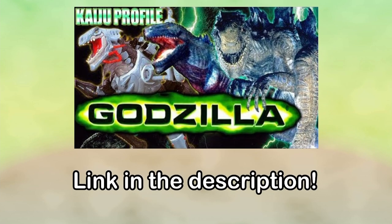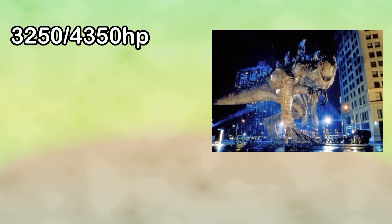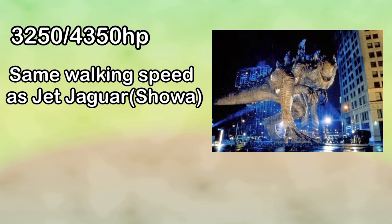If you don't know who Zilla is, I recommend checking out this Kaiju profile video by WikiZilla. Let's get his stats out of the way: he has 3,250 HP, the same walking speed as Jet Jaguar, and he doesn't have any abilities.